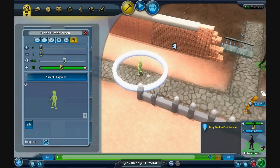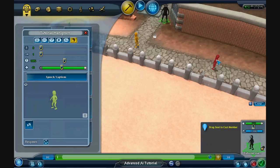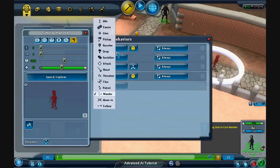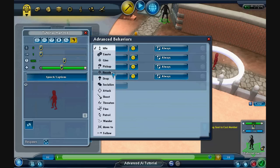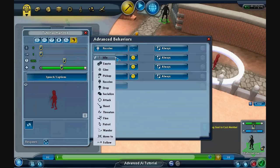Now we need to go over to the red tutorial man and do the same thing — open up the control panel and open up the advanced behaviors. I'm going to turn it to idle. You can open up the advanced control panel by control and left click. So what we want him to do is receive the blue key from the green tutorial man.